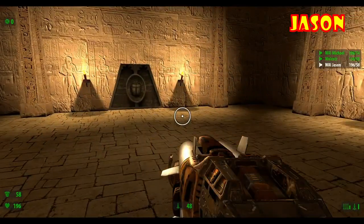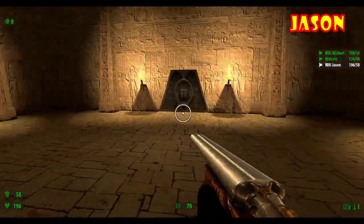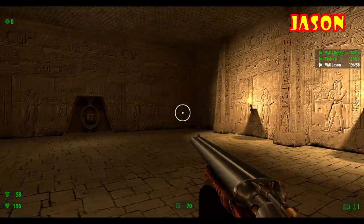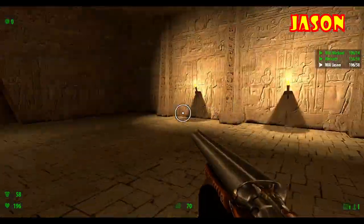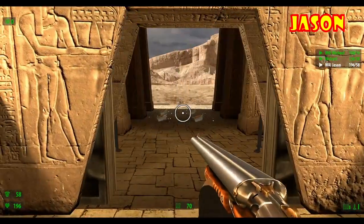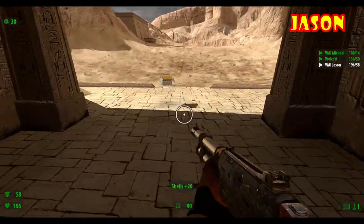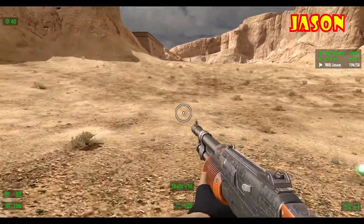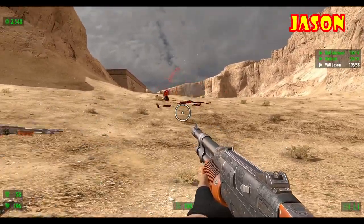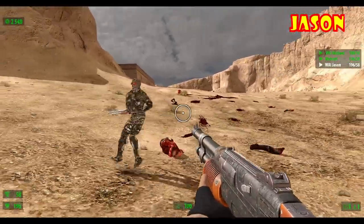Moving on to the next stage — oh, it started me with my rocket launcher out. I've never played FPS games with you so I'm not sure how much you like rushing in. As you can see, Mike loves to rush in and get killed. These enemies are called kamikazes — you'll definitely be able to tell when they're coming. If they hit you, they blow up and deal a lot of damage. You tend to fight a lot of them.